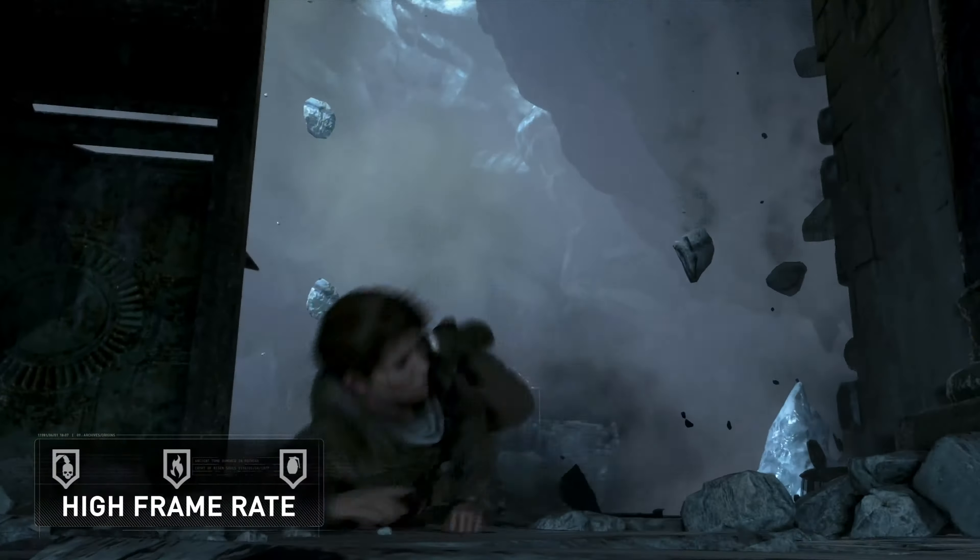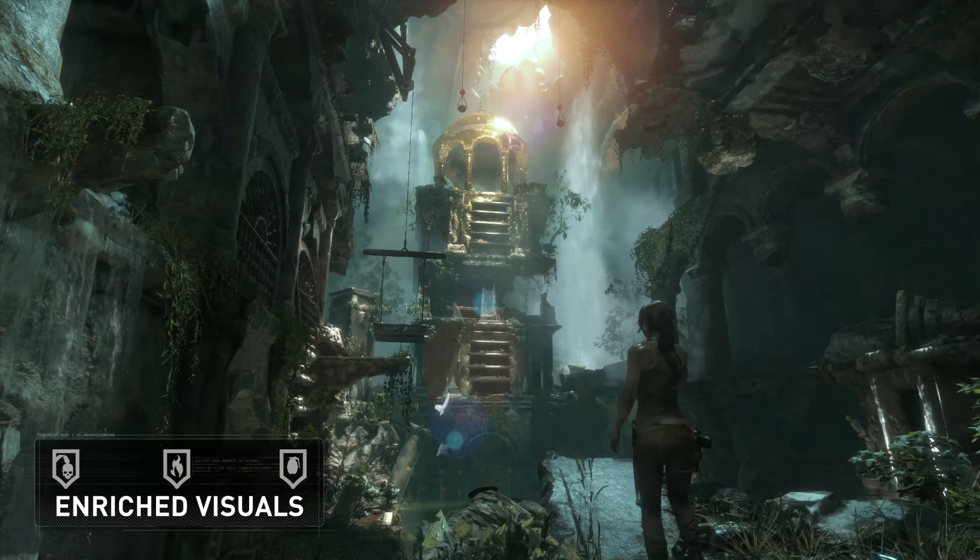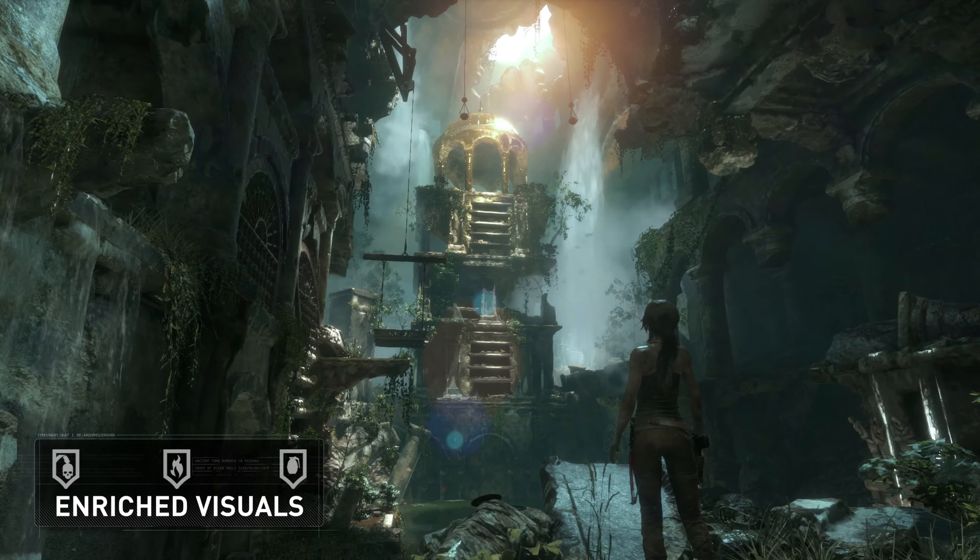Lastly, there is an enriched visuals mode, which renders 1080p at 30 frames per second, and uses the extra power on both new and existing rendering features to improve overall image quality.